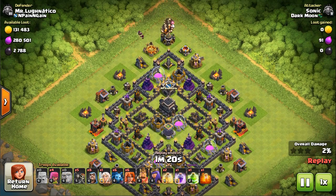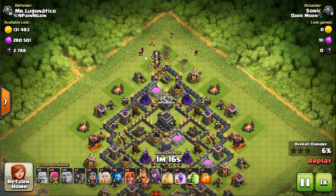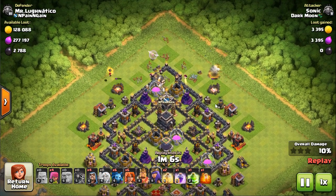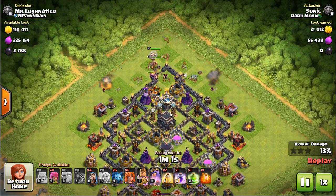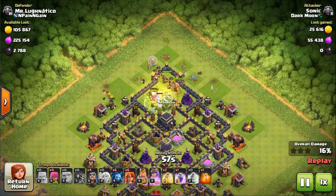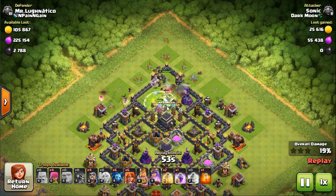15 giants, get that healer in behind them. Funneling is pretty important with this army - you do not want your valks walking around the base, that's very frustrating. I make sure I get both army camps taken care of, then send in my heroes. I see the giants are down working and I decide to place my jump spell.